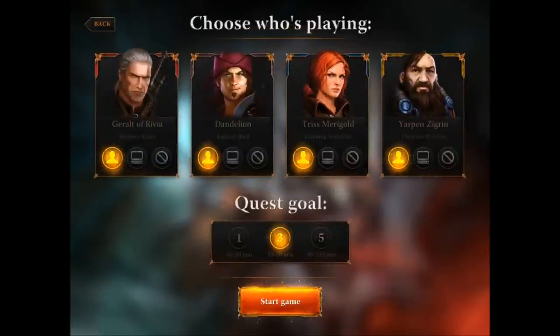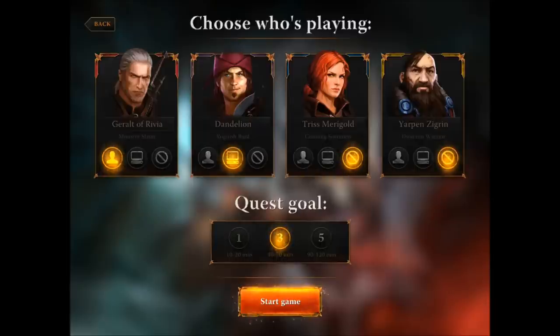I'm going to do an offline game, so I'm not going to play against a real human, but I am going to play against the computer. I've got four players to choose from. I'm going to set the dwarf and Trismere Gold, which is the wizard, as none. I'm going to pick Geralt of Rivia, the Witcher — it seems to make sense to actually be The Witcher. I'm going to set Dandelion the Bard as a computer player. I'm just going to do a quick run-through, so I'm not going to do an extensive game. We're going to set the quest goal to one, which generally means about 10 to 20 minutes. So we are all good to go.